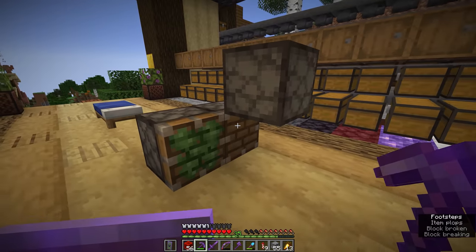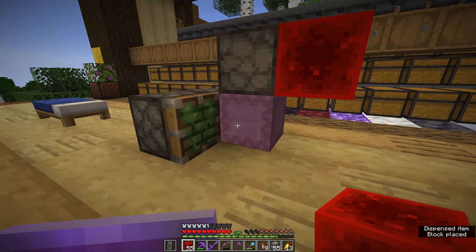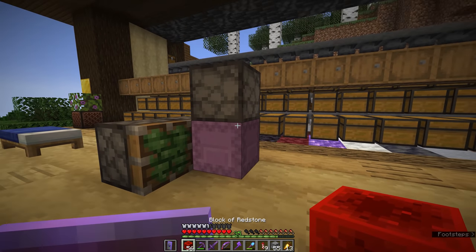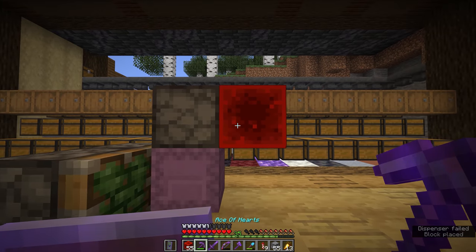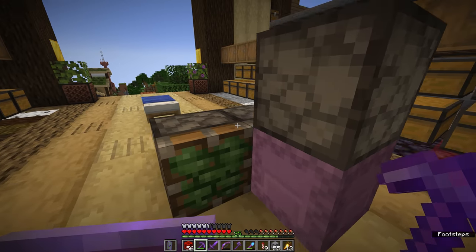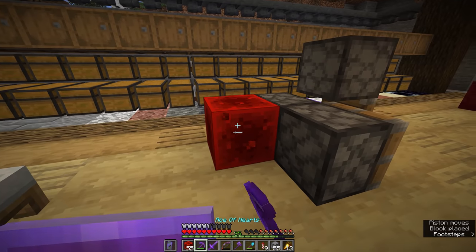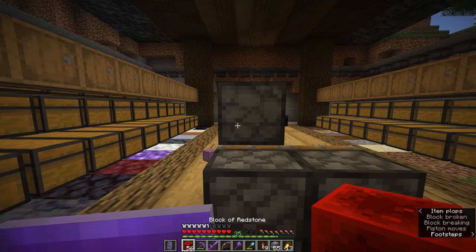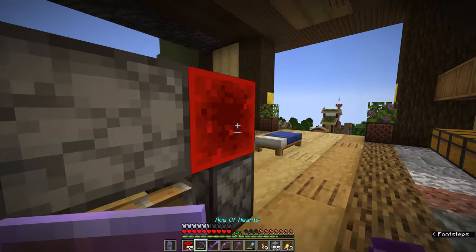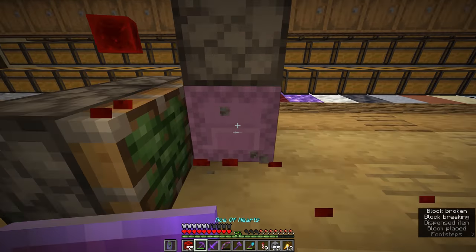It is one of their more useful properties because it allows for full automation like this. So we have a shulker box inside of the dispenser, we power that, and the dispenser places the shulker box. Incidentally, it won't try to place any other shulker boxes when one is already placed in front of it. The dispenser failed because it was unable to place the second shulker box and it doesn't spit it out as an item afterwards, which is kind of useful when you're dealing with circuits like this. After that, we can have the piston break it, retract, and place another shulker box with the same dispenser. Although we do need to work out some differences in timings here because if the dispenser and the piston fire at the same time, it's not going to be as successful as just placing a shulker box.